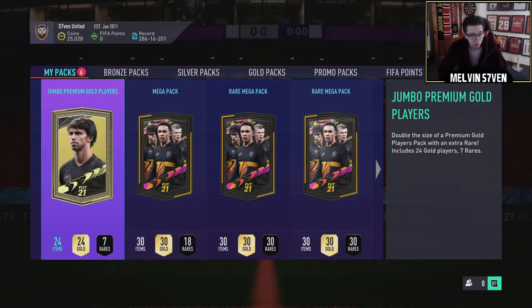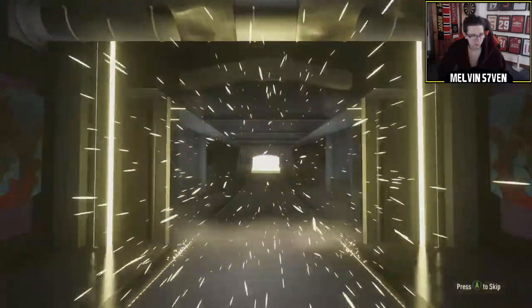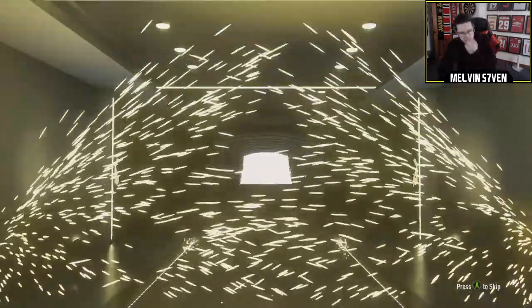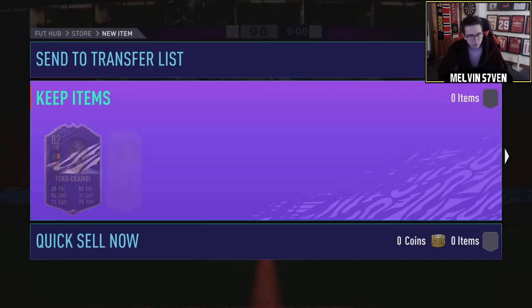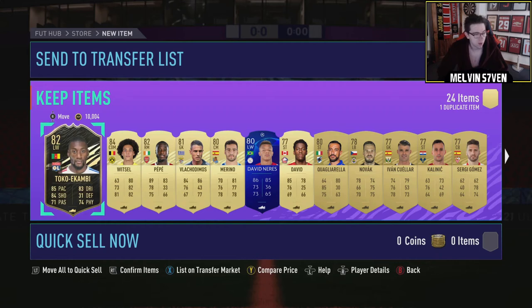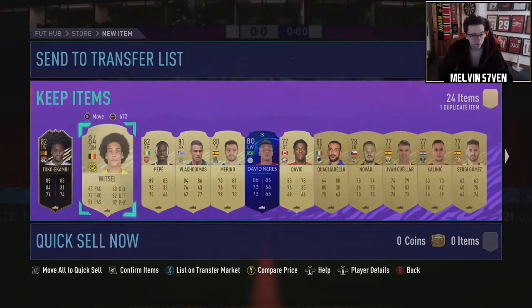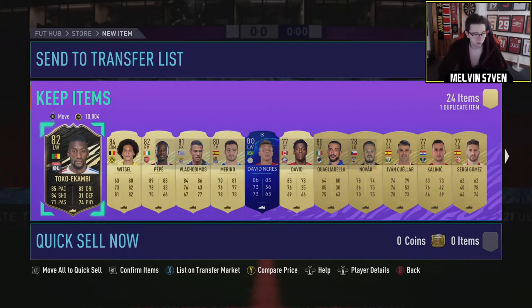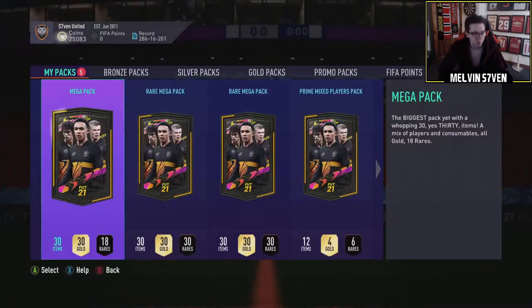We've also got UEFA Champions League to complete the marquee matchups. That is a board - who's that? Is that another inform? Toko Kambi, who is tradable. Witzel as well. Not bad at all - I'll probably sell them. We'll work out what to do with them.